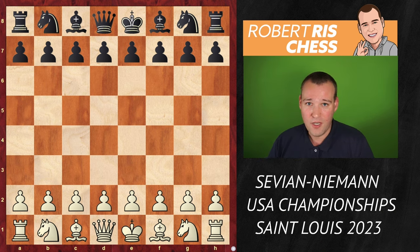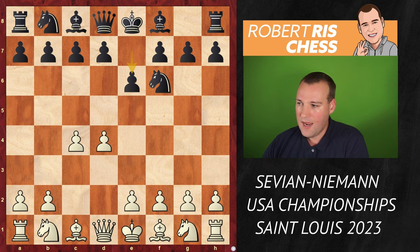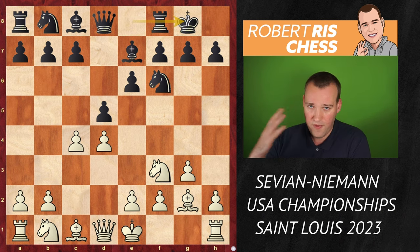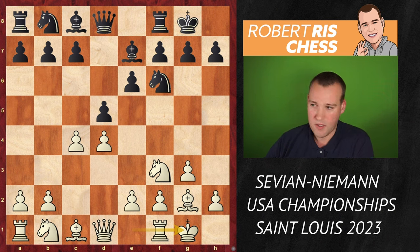Watch this. Subscribe to the channel for more entertaining games. Sam Savion goes for the Catalan opening — D4, Knight f6, and very soon he is going to fianchetto the bishop. All very standard play.